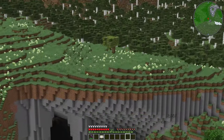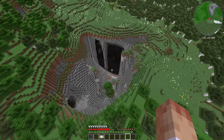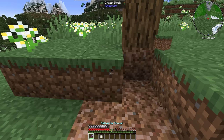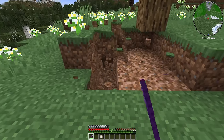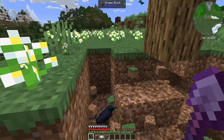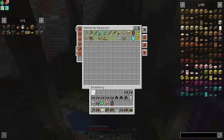I see an azalea tree right over there, which means there'll be a lush cave down there. Look at all that clay - amazing! Although while we're here, let's grab some rooted dirt as well. This was incredibly close to my home - why didn't I just do this in the first place? Rooted dirt distraction is over. We managed to get a decent chunk from that.